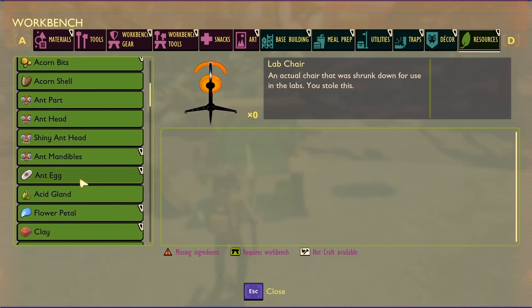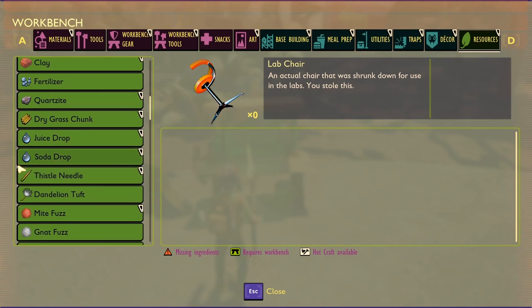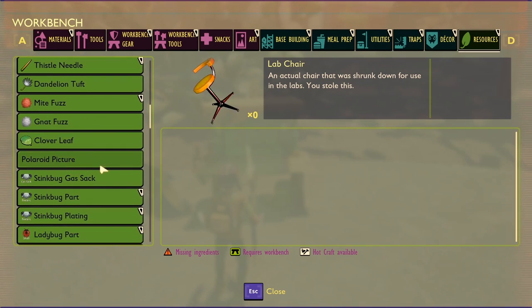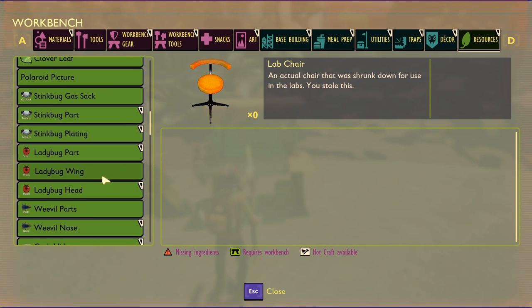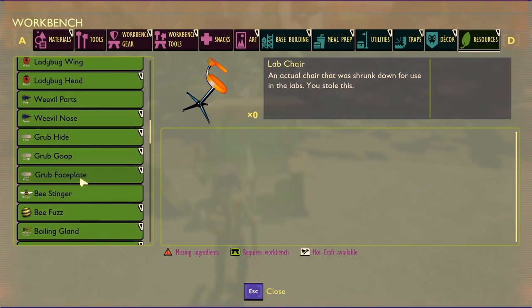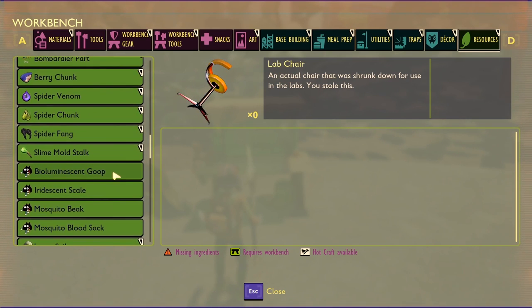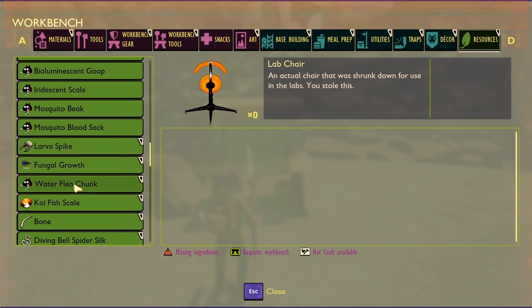There are also shiny ants coming to the game in the future. We'll have to fight worker ants, soldier ants, and also a new type called the shiny ant. There may also be an ant that can spit acid. There's bee fuzz highlighted here as well, and wasps are also coming to the game - there's so much information on what's coming soon.